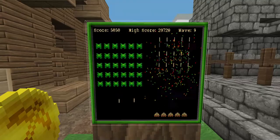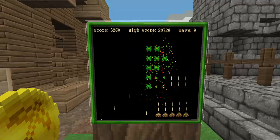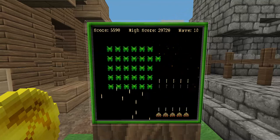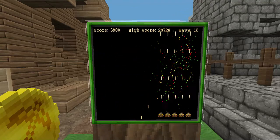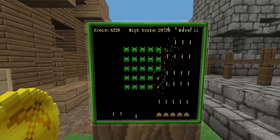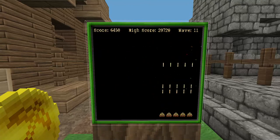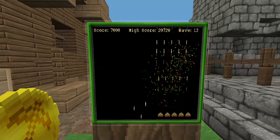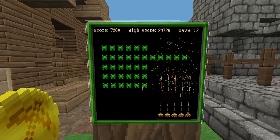Step 4: At this point, all you need to do is spam your spacebar and mouse button. This is an accurate representation of what your room should sound like. And if it doesn't sound like that, well, stop trying to get Invader Man. Dedication, bro! All you need to do is have a nice trigger finger, some endurance, and a lot of deodorant, because this shit gets sweaty.